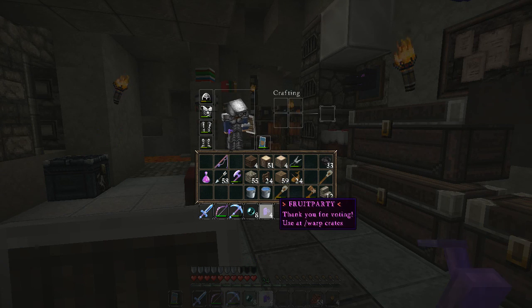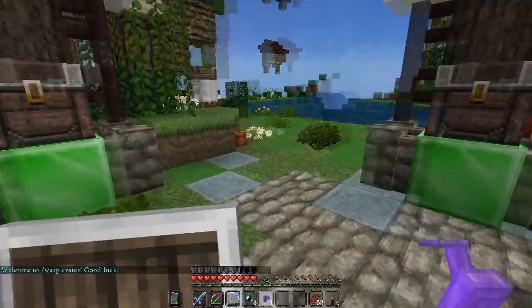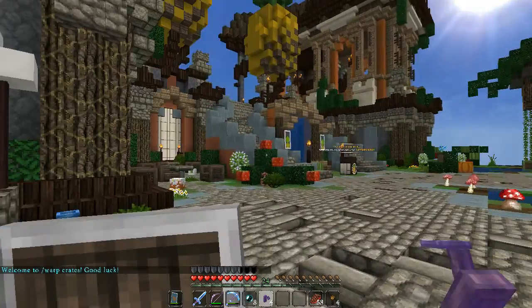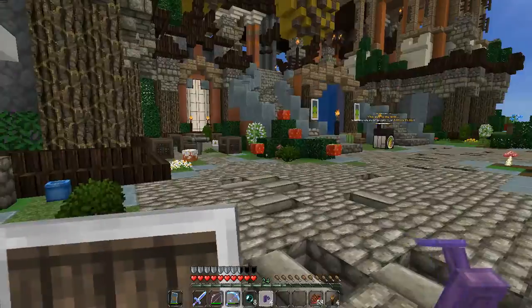Now the kit system - when you vote for the server you get vote keys. I've already used this one so I don't have one right now, but if you vote each day you can get a vote key each day. Once the server has received 100 votes they give out party keys in a vote party. I haven't been on for a few days so my party keys have been accruing, so we're going to hop out to the crates and I'll show you what you can win.